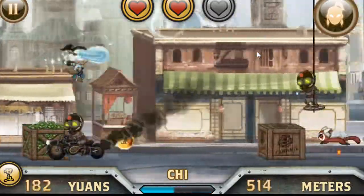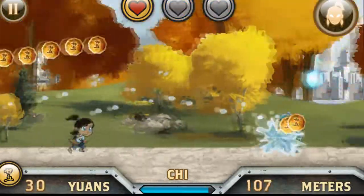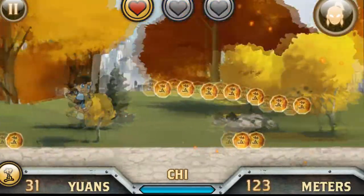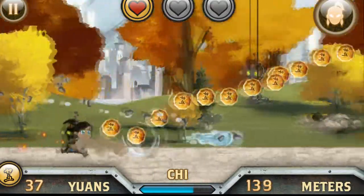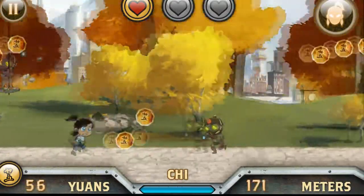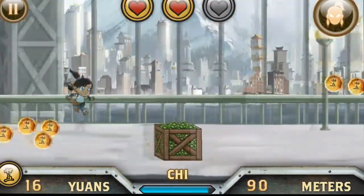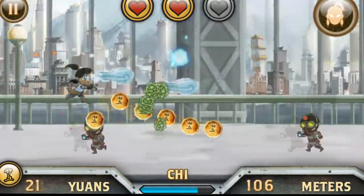Also, when enemies come at you, you can bend elements at them by pressing spacebar, which will randomly release earth, water, fire, or air. It's pretty simple. It uses your energy bar down below, which keeps refilling itself, so it's not like you're going to run out of energy to bend.